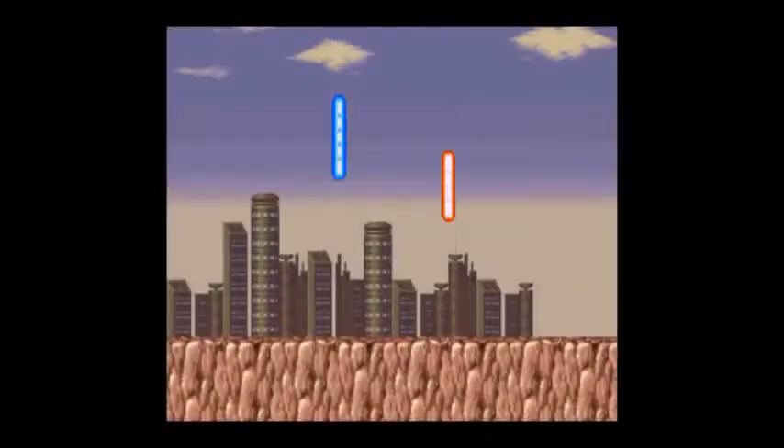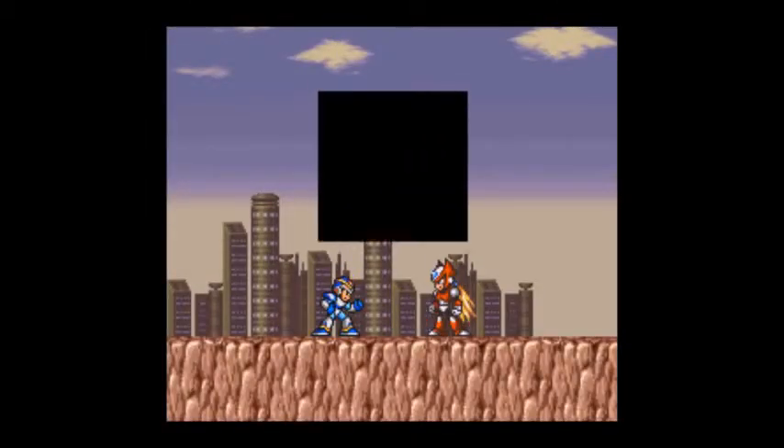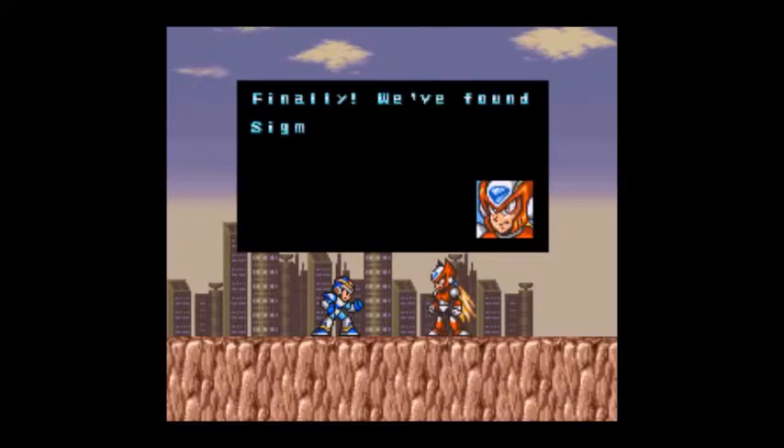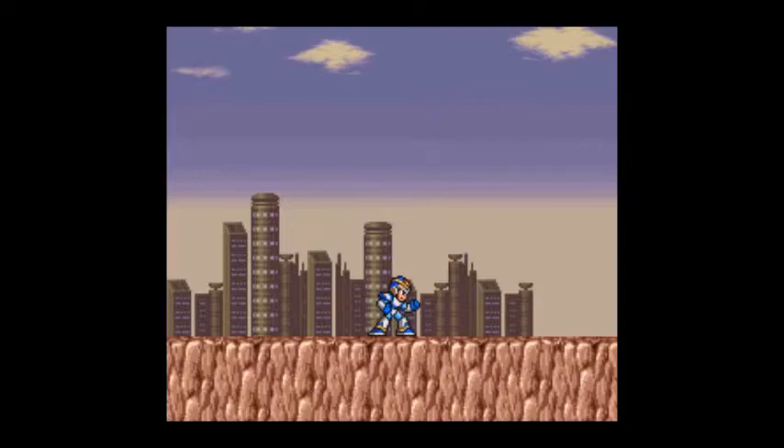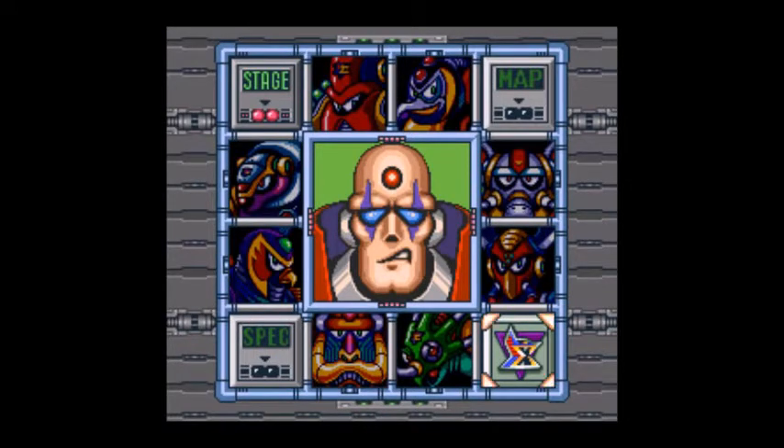Here we are. Finally — we've found Sigma's fortress. Let's go in and put an end to this war against the humans. Okay, that was really cryptic — are we fighting for or against the humans? But anyway, there's Sigma's ugly face. But that's all for today. Like and subscribe, peace and sheep, and have a great day. See you next week.